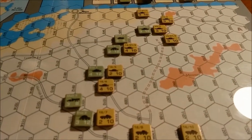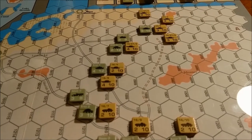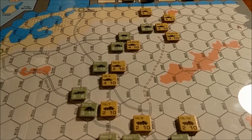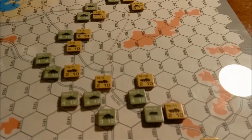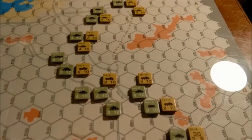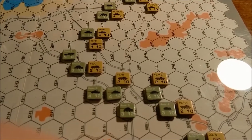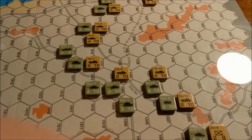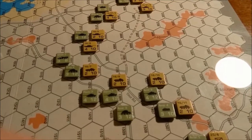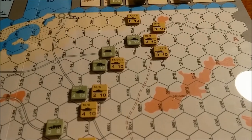The Israeli player does gain an additional artillery barrage per unit exited off the map. I still hold the Chinese Farm — barely — it's in the center there with the two Egyptian armored units. Everything else is in a screen, but that screen will not hold up to any Israeli pressure.